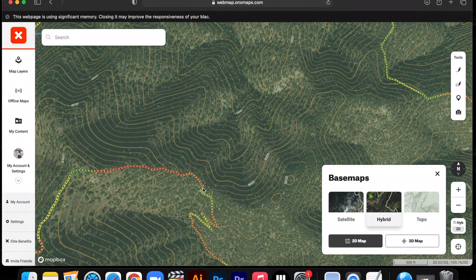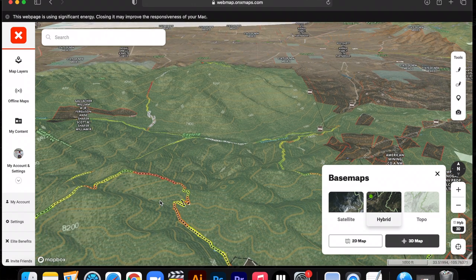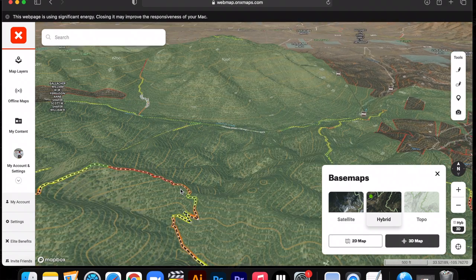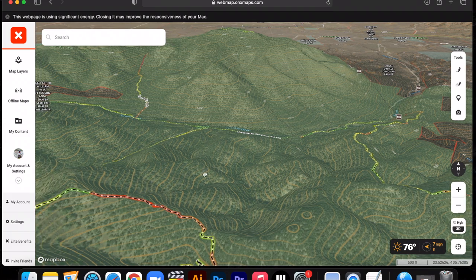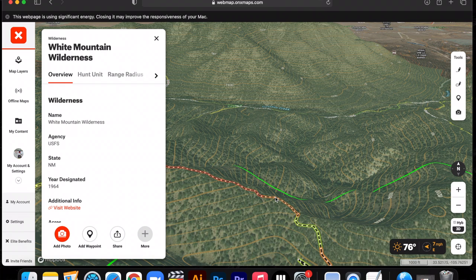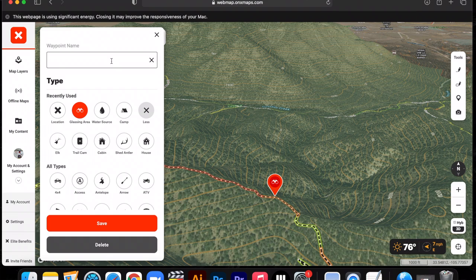From this high point, all of this is glassable — and not only from that point, but you can hike this ridge and really glass into all of these basins. Let's take a look at that on the 3D. It looks like that is a high point, and you won't necessarily have to hike too far from your rig. So just as a scouting point, let's name this spot A — let's hike up here, drop a waypoint, and scroll down through all the icons to set it as a glassing area. We'll save that as Potential Glass A.